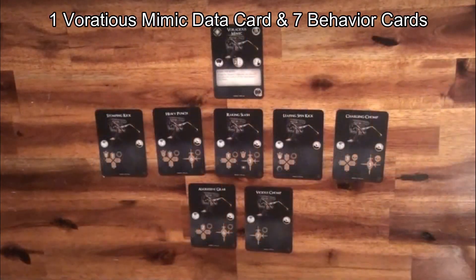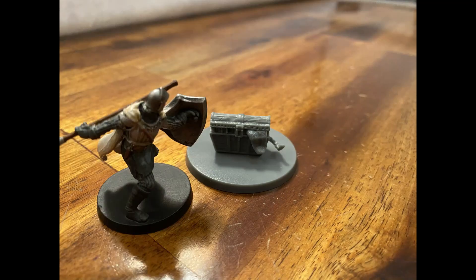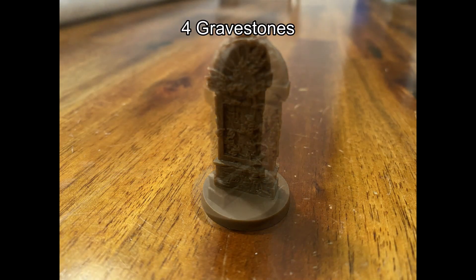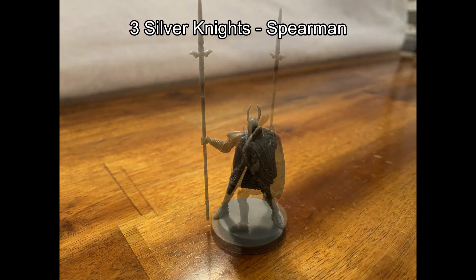The way the Mimic works is once you have finished an encounter, you're going to be opening a chest for the first time, and you have a chance of actually finding a Mimic. If that happens, then you get to fight it. It has its own behavior deck and it feels like a mini boss fight with less health. If you defeat it, you get more treasures. Besides all of that, you also have new props to replace the cardboard props like the treasure chest, the barrels, and the bonfire, and you get two new enemies: the Firebomb Hollow and the Silver Knight Spearman.